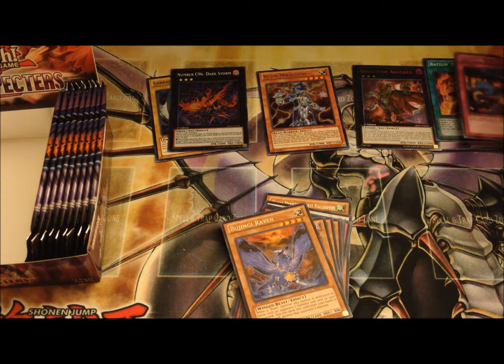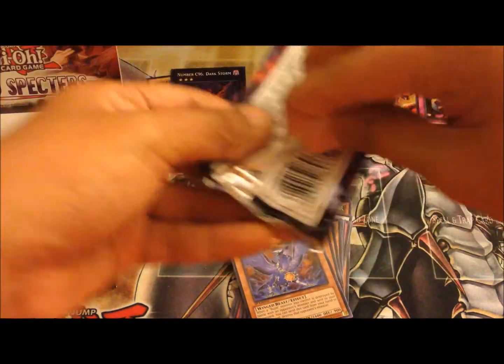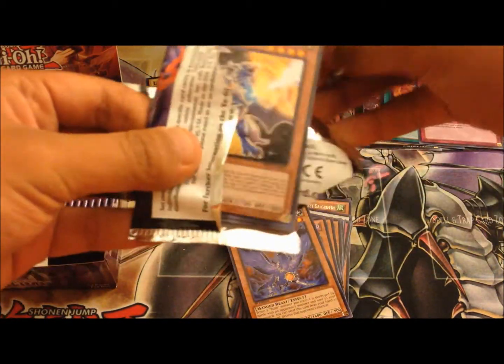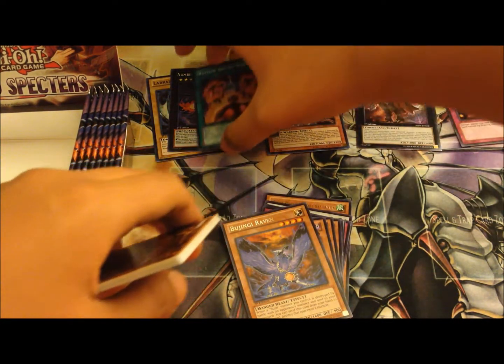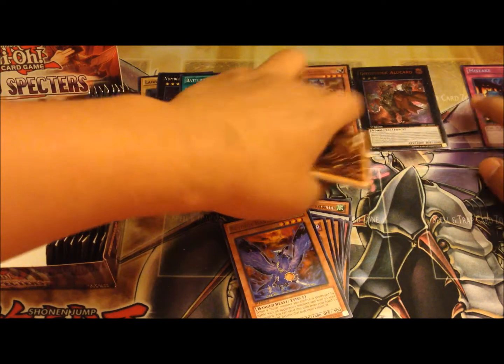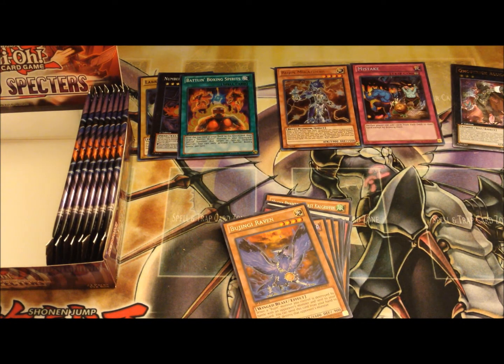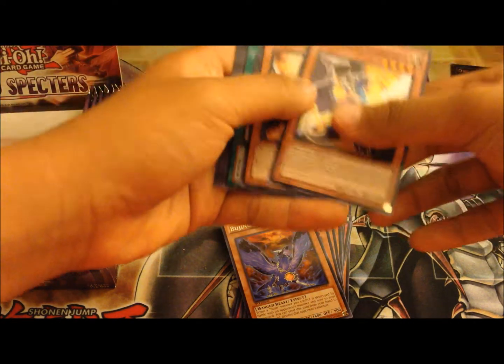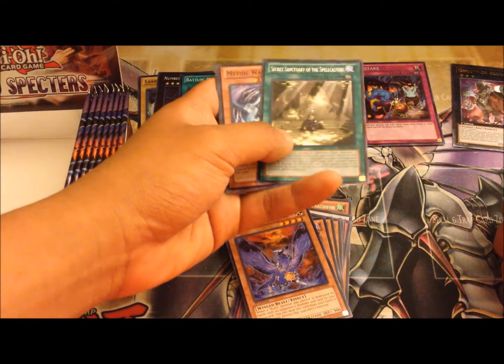Bujin Raven — awesome. We got Mistake — we got a pretty good box actually, this is awesome. What we can still pull is one more super, one more ultra, and if we're lucky, maybe a ghost rare.